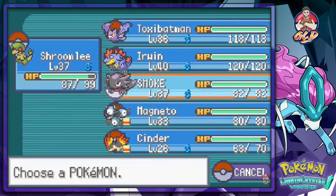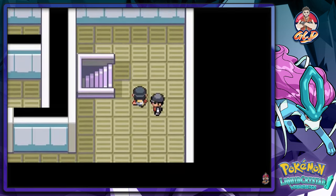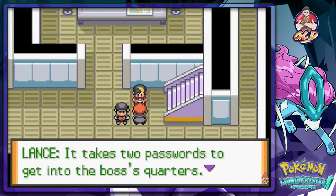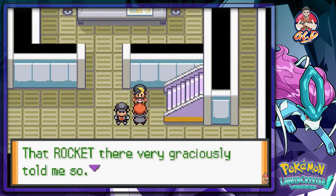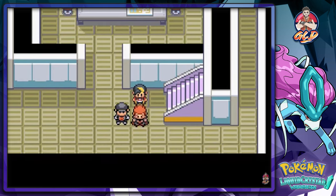Let's go with Smoke. Again, my Pokemon rotation will be different. 'It takes two passwords to get to the boss's quarters. Those passwords are only known by a few rockets — that rocket graciously told me so. Raven, let's get the passwords.'